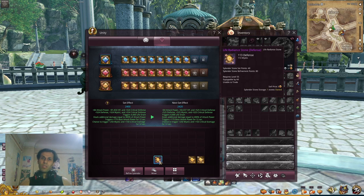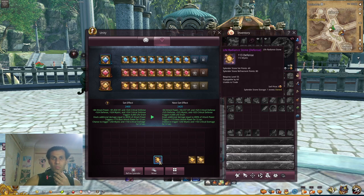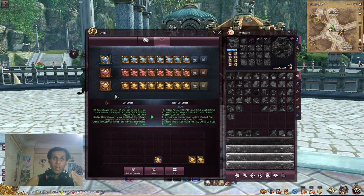For the normal secondary stats, every stone gives one additional random stat — defense, accuracy, additional attack, additional damage, critical rate, and similar things. That's random, so don't waste too much time on those. If I want to change one, I'll use a purple with some blues to get a different secondary stat. Yellow also gives you two stats.